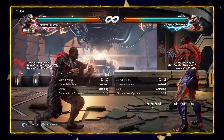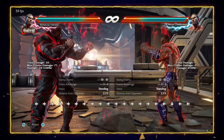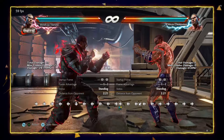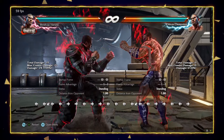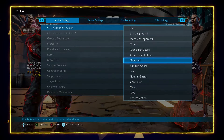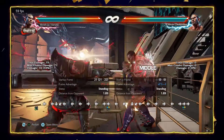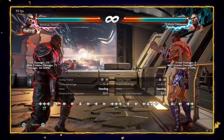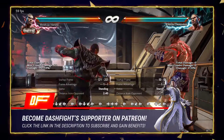Then you also have a wall bounce that is very, very good. As you can see, it hits from very far — it has a lot of range — and it is safe on block. That means you can sort of spam it at the wall; it is minus 7. Very good distance.